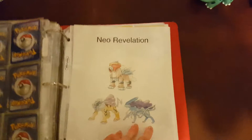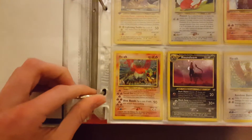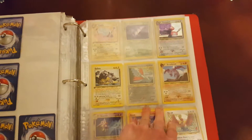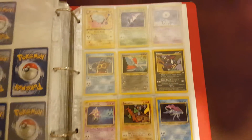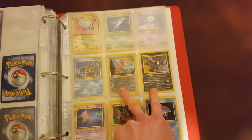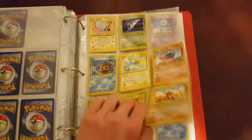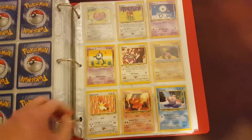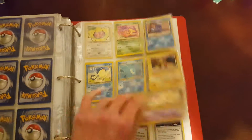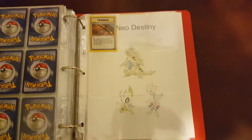Neo Revelation. Got that sweet Entei — not Moltres, what am I thinking? It holds way better than Moltres. You can see the Metal Type looks way better. Because the Neo sets introduced two types to the mix: Dark and Steel. And they wouldn't have another new type for another 12 years, and that would be Dragon and Fairy. The EX series just had mixed types and that kind of stuff.